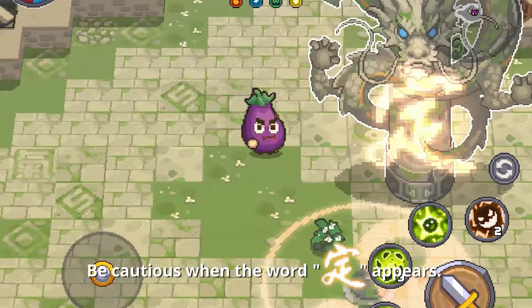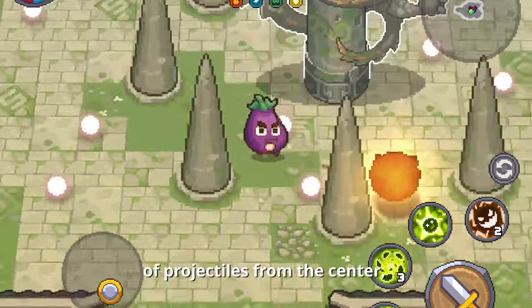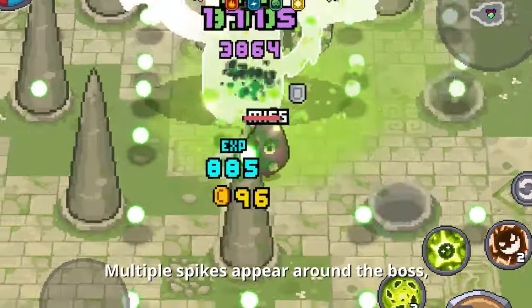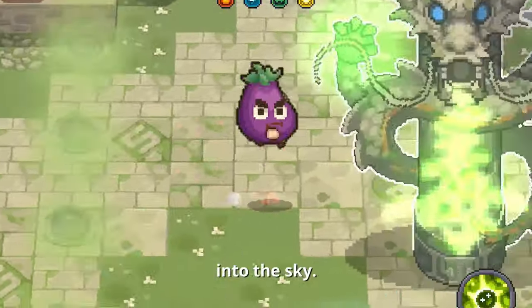Be cautious when the word appears: multiple Taikai diagrams appear on the ground, shooting a dense barrage of projectiles from the center, dealing physical damage. Suddenly, the Wormcoil Gigalith slams the ground — multiple spikes appear around the boss forming three circles, launching any unsuspecting players into the sky.